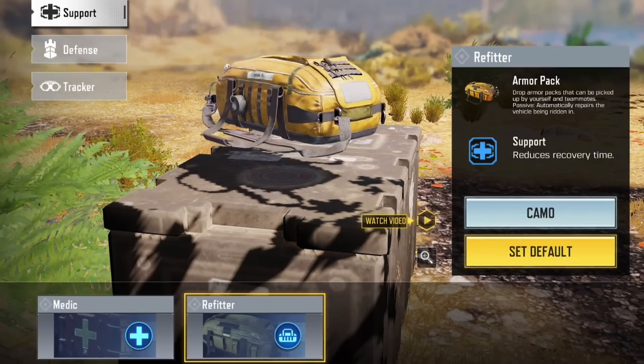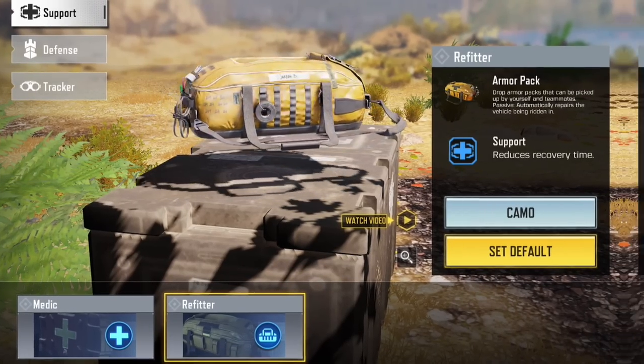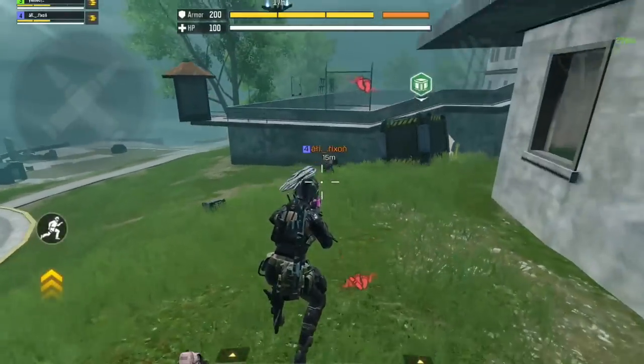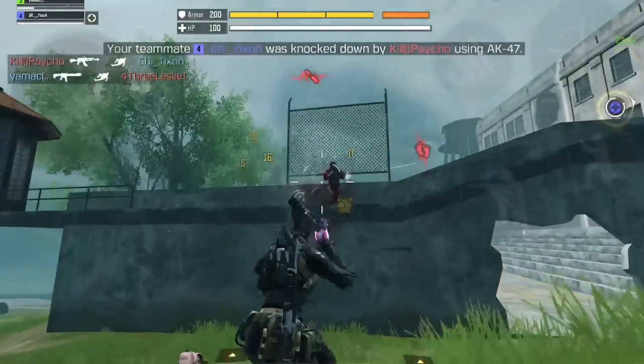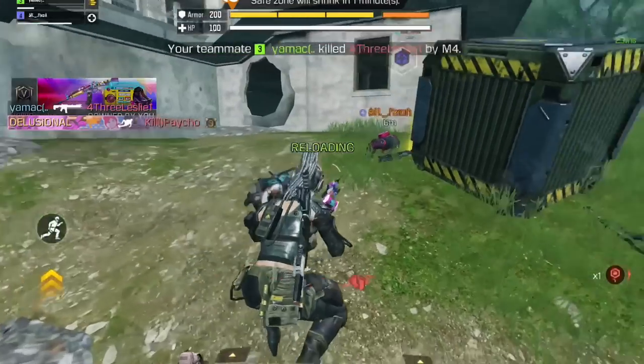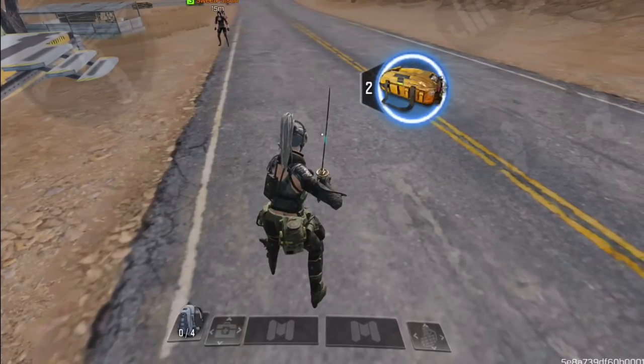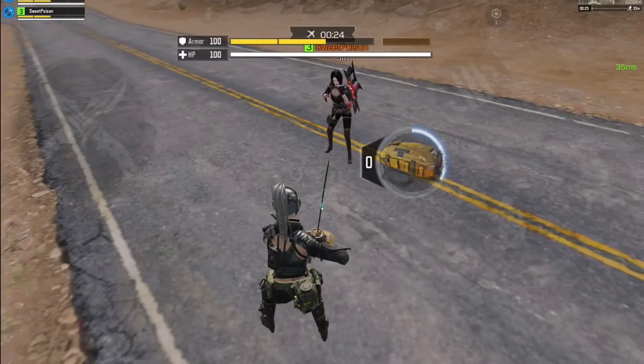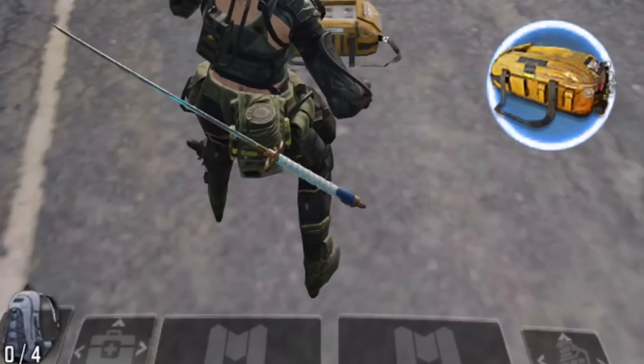This class is a support class and its stocks went up significantly after the last balance changes at the start of the season, because unlike most other changes this one was very much needed, actually balanced, and made total sense. Regarding how it works: when you use the skill you drop a bag of armor plates for you and your teammates. Without an upgrade you can take one armor plate, and after the upgrade you can take two.